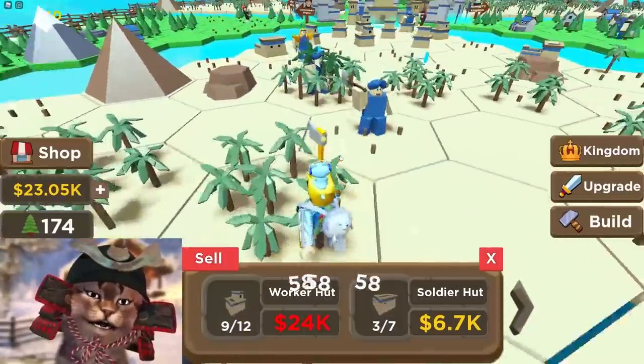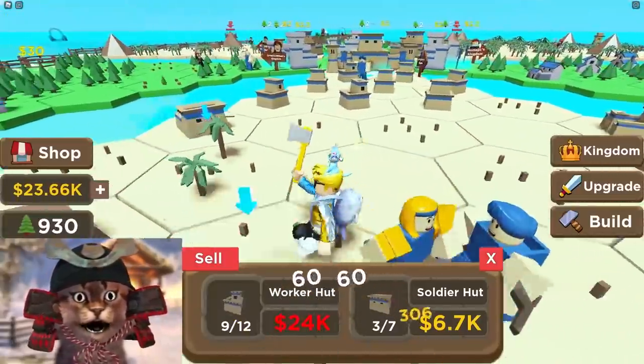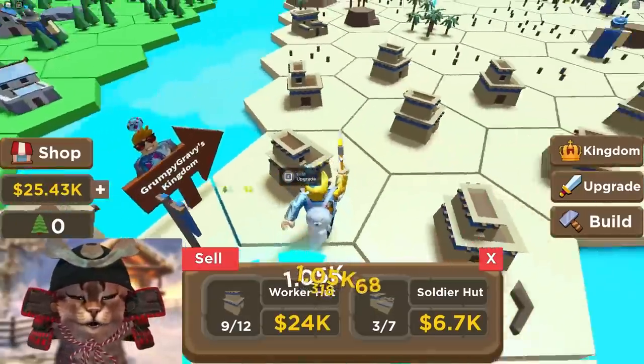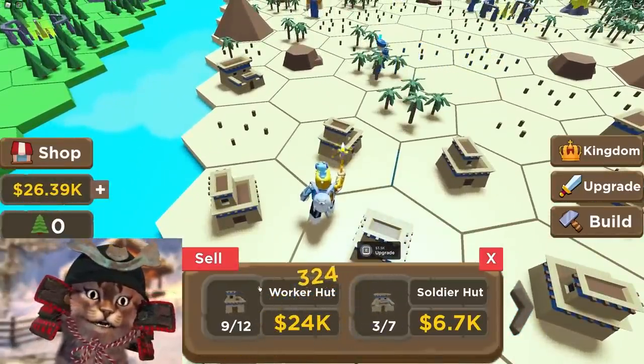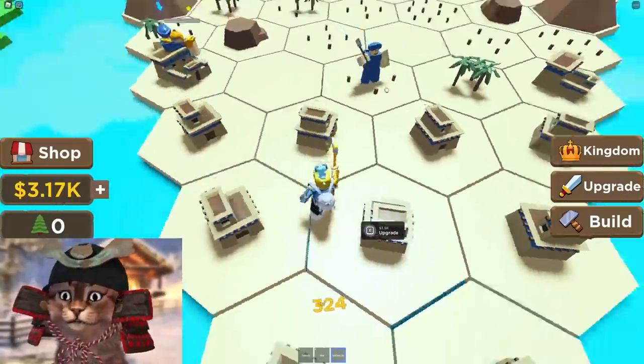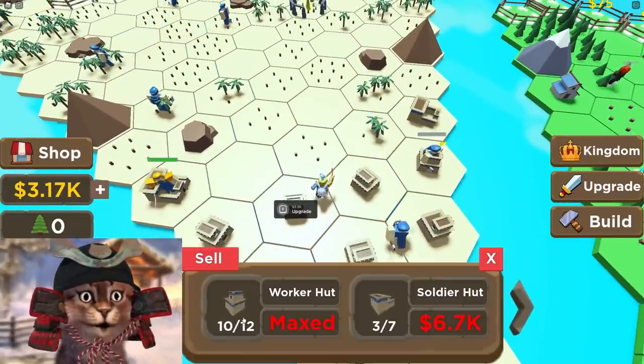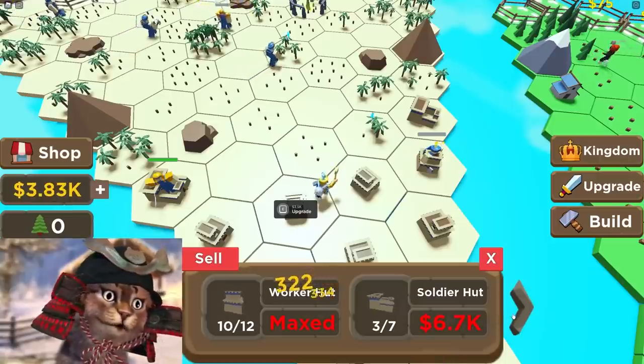Raiders are attacking me again — do these raiders need to leave me alone? Soldiers, get them! And here it is — we got 10 huts, literally the most worker huts we've ever had. So we can build — oh, we're maxed! We can't build anymore, we're literally maxed.